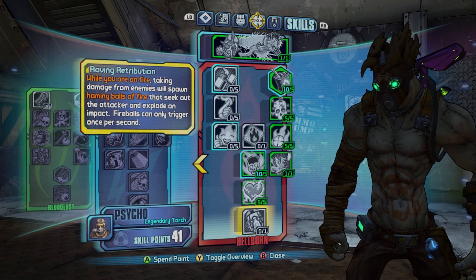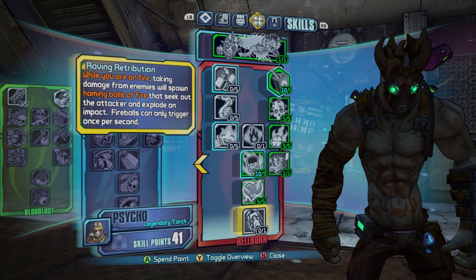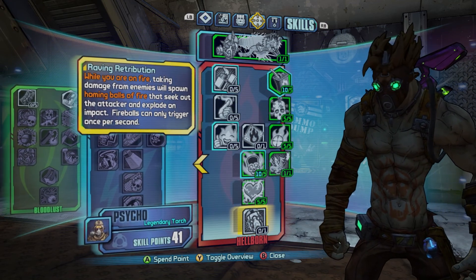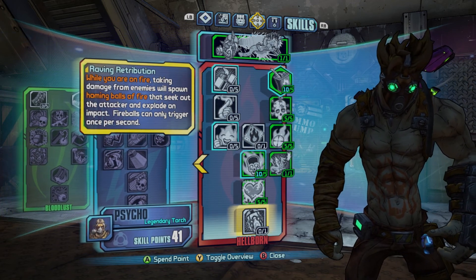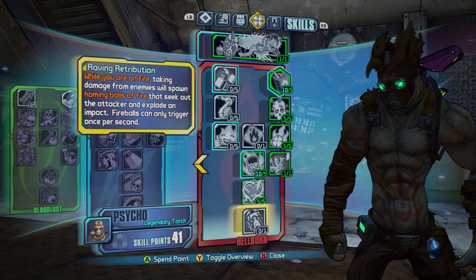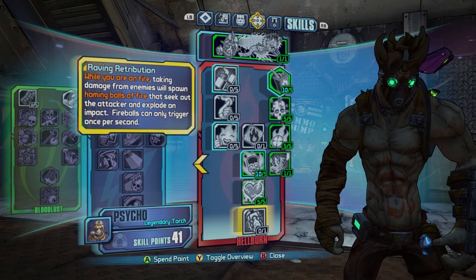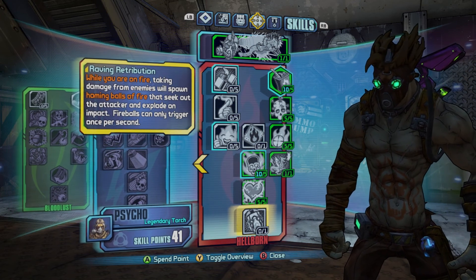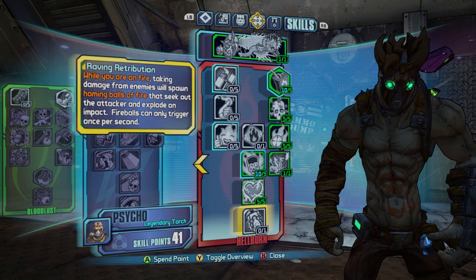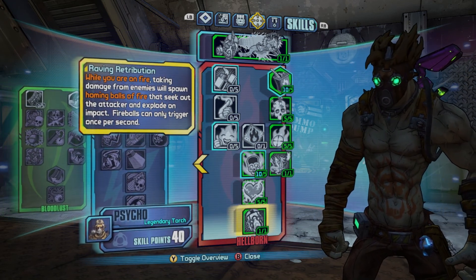Next, working my way down to Raving Retribution, which is the capstone of the Hellborn tree. While on fire, it spawns homing fireballs that hurt enemies, and while doing this Krieg usually yells. There were multiple dialogue lines prior to patch 1.6 — called the Raving Retribution rants — but they were taken out post-patch 1.6. People have been asking for them to come back, and with the community patch they've been edited back into the game, which is really cool.